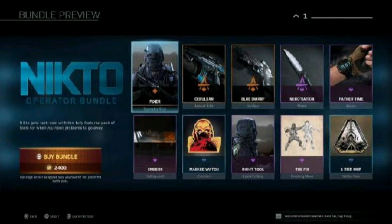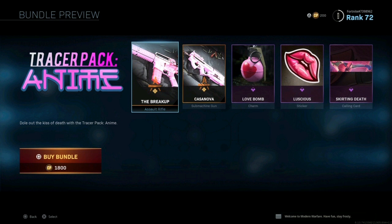If you don't see these particular bundles now, they do cycle out every single day. Like today, as of May 7, 2020, the tracer pack anime is inside the store.